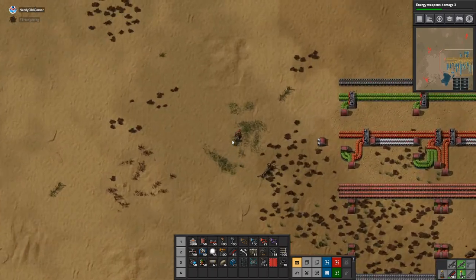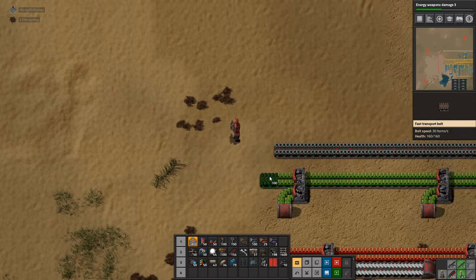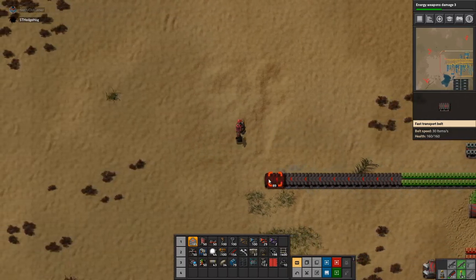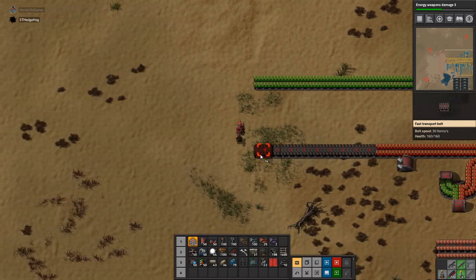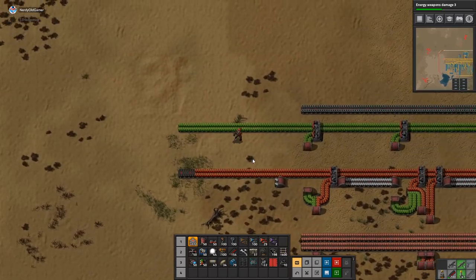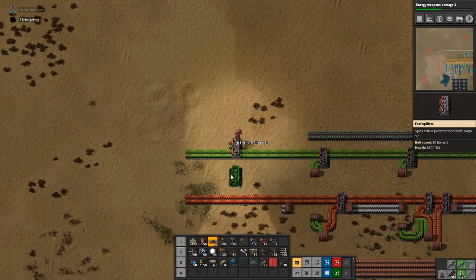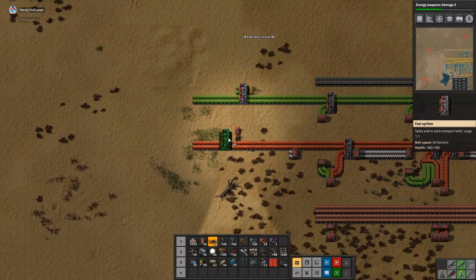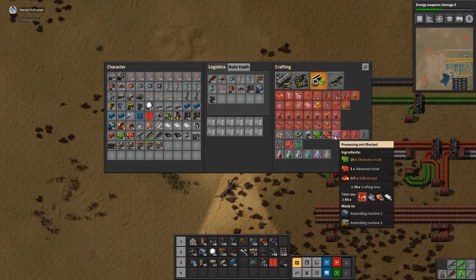The first thing you're going to have to do is make a centrifuge. Don't we need that on the bus as well at some point? I'm not sure. Twenty electronic circuits, copper down here just not being used — two of them. I'll just turn it off and on again later.